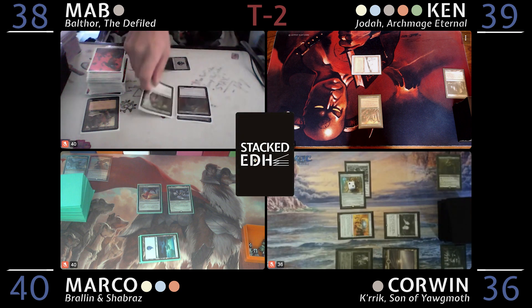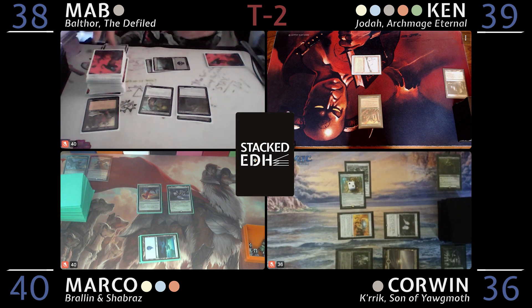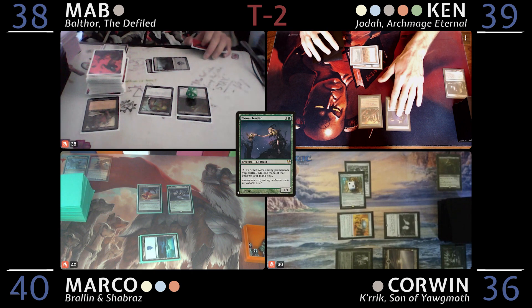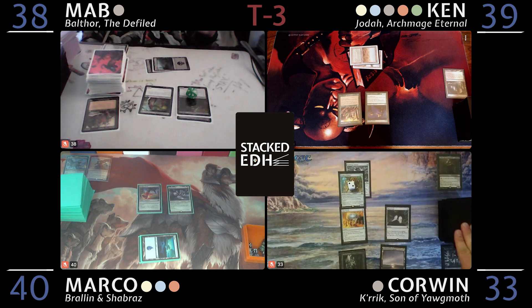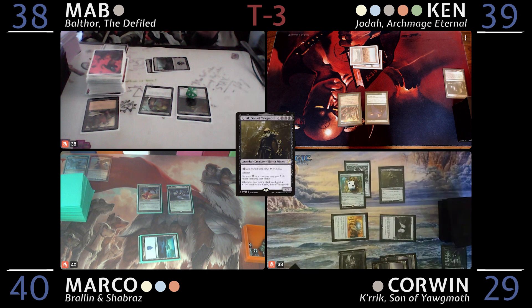I'm going to pay two life and play Stitcher's Supplier, mill three cards — a Stinkweed Imp and two Swamps. Untap, draw, play a Scrubland, tap two, play Bloom Tender. Roll for Mana Crypt — evens hurt, that's a two, so I'll take three. I'll play a Snow-Covered Swamp, tap the Mind Stone, Mana Crypt, and two Snow-Covered Swamps, and pay four life to cast Crick. I'm going to twenty-nine.